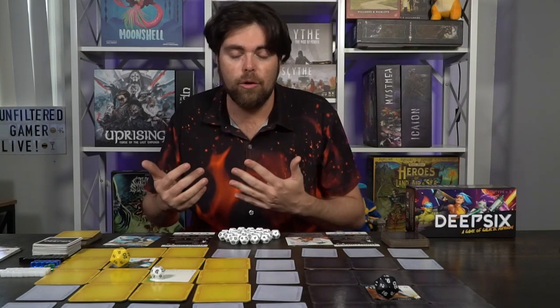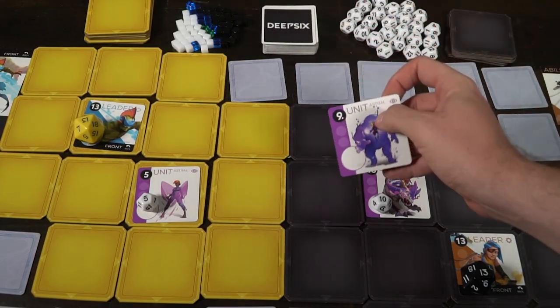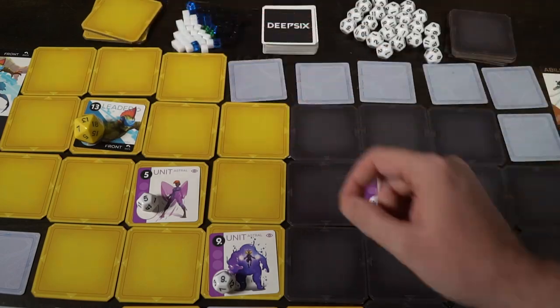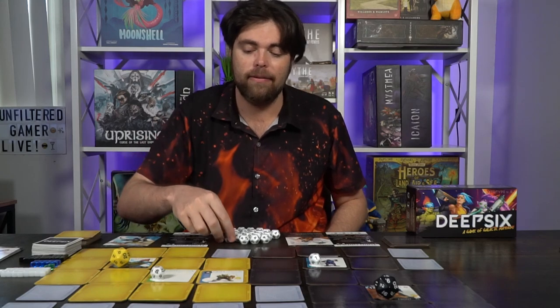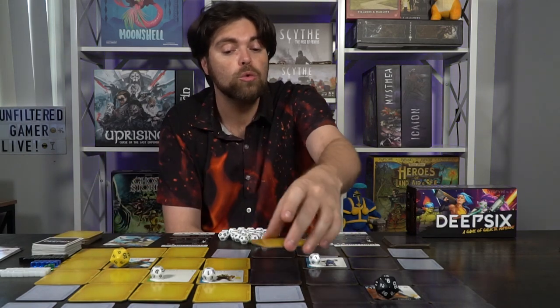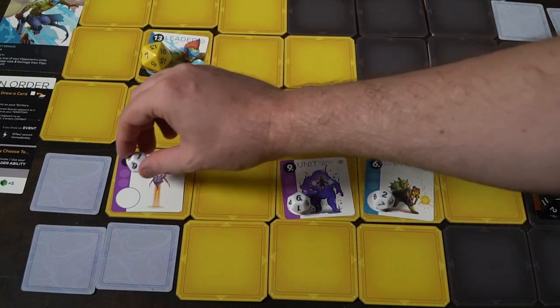If you don't want to or cannot do those two things, you pass and the next player takes their turn. You can only claim your opponent's territories by beating their units in combat, or if you have no unclaimed spaces left to claim. For instance, if the board is mostly filled and I have no other areas to claim, I can still place units down. Placing a unit allows me to claim one adjacent space occupied by my opponent and convert it to mine — since the tiles flip back and forth, I simply flip it over.